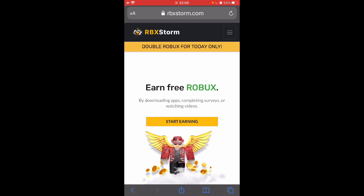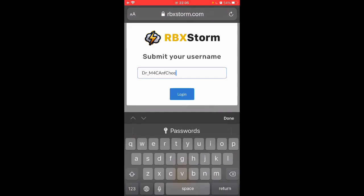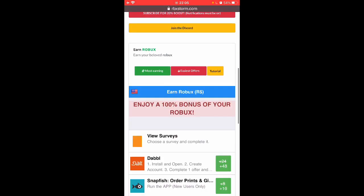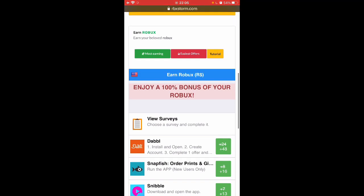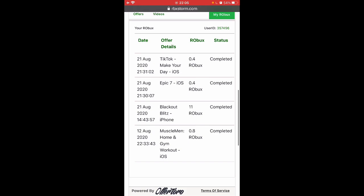We're just going to tap start running and enter our username drmac and log in. So we currently have 10 Roblox so we have enough to withdraw. They've completed offers. They have 2 offer walls, most earning and the easiest which is offer true. And I've completed a few offers as you can see.